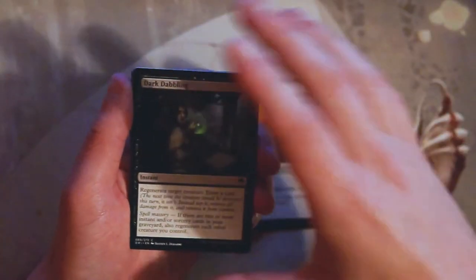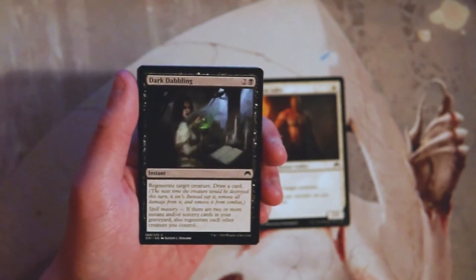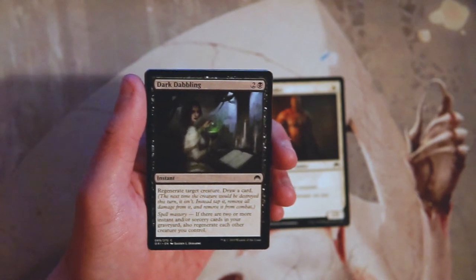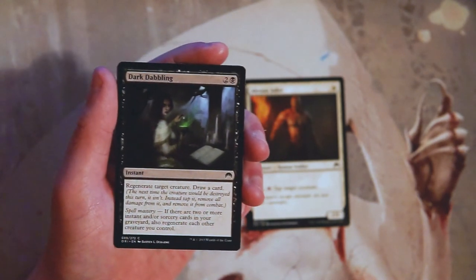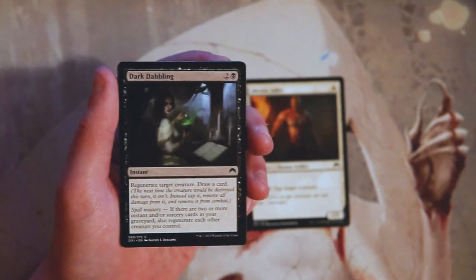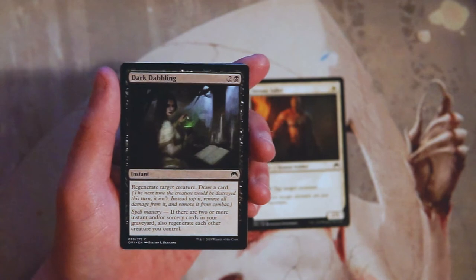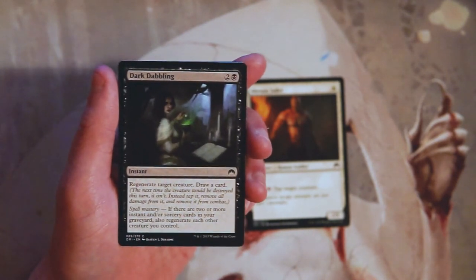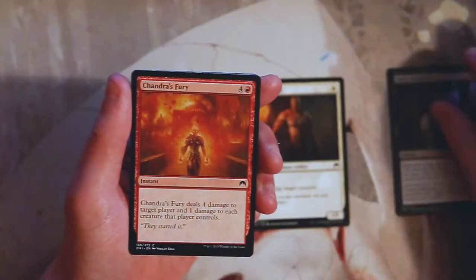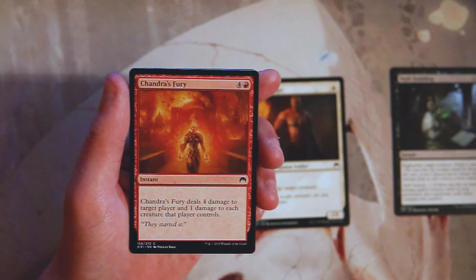Dark Dabbling is an instant for two and a black — regenerate target creature, draw a card. It also has spell mastery: if there are two or more instant and/or sorcery cards in your graveyard, you can regenerate each creature you control as well, similar to the overload mechanic in a weird way. I don't like this generally — it's just a 'save my creature' card. If it came with a combat trick or some extra power I'd be more into it, but just regenerating a creature isn't that exciting.